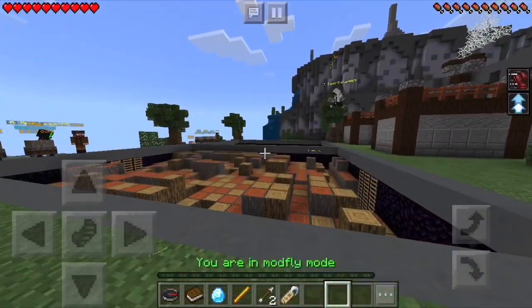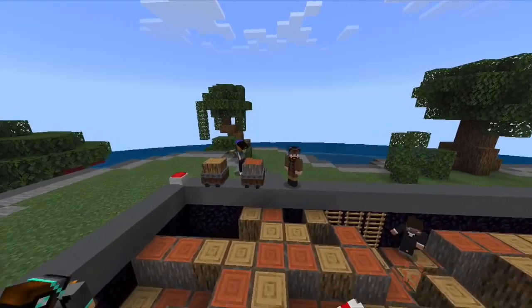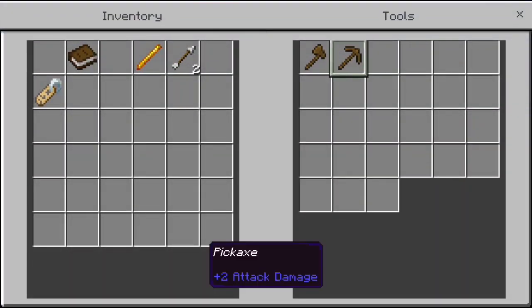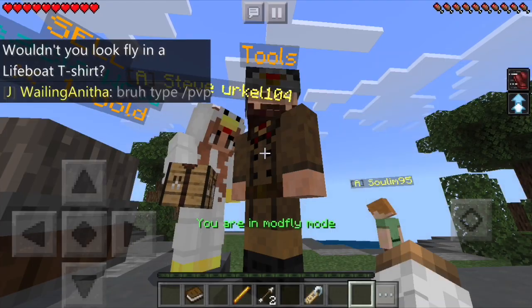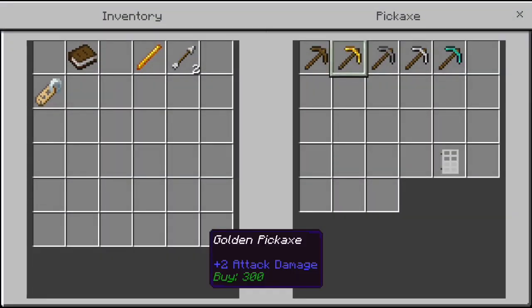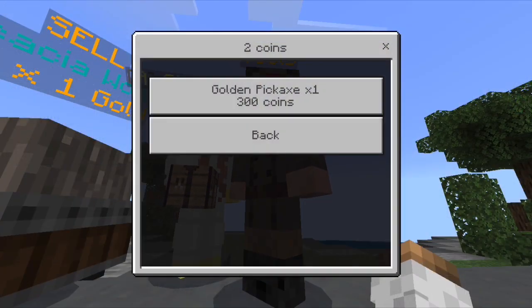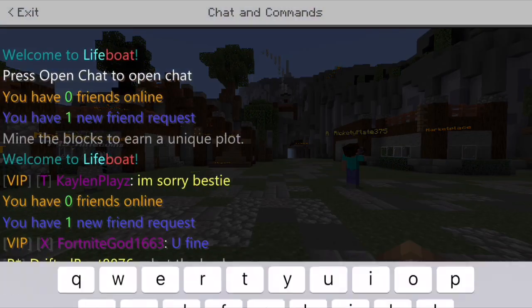Work your way up to the best mining grades to get better material and ores to sell for more gold. Gold is not only great for upgrading your mining station, but it can also be used to purchase tools and other items that will help you escape the prison. One of the best tools to start your adventure off is a pickaxe. Buying a pickaxe increases the speed of how fast you mine, therefore you obtain more material to sell.